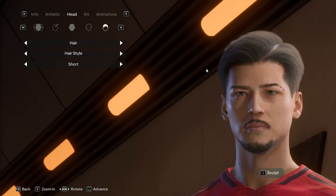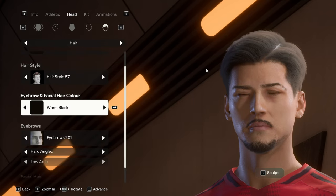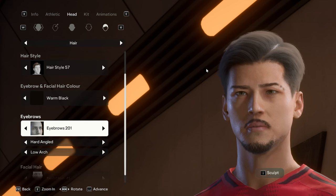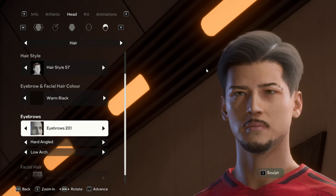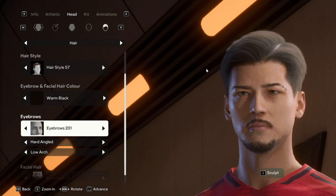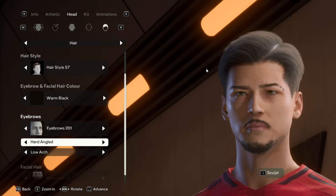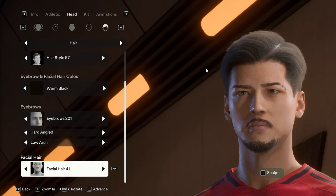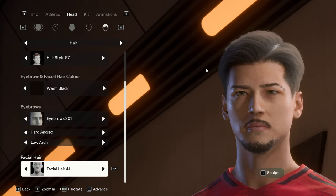For the hair we're starting with warm black. His hairstyle is 57. The eyebrow and facial hair color is warm black as well. The eyebrows under Hair are for the shape of the hair, while the one under Face is for the shape of the eyebrow itself. We have hard and low arc — eyebrow 201, hard and low arc. For facial hair we have 41.